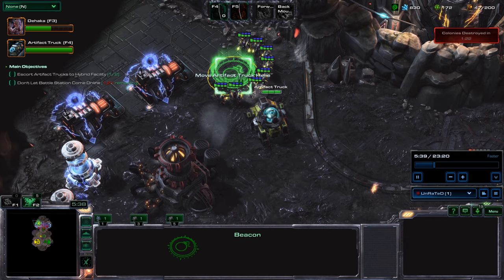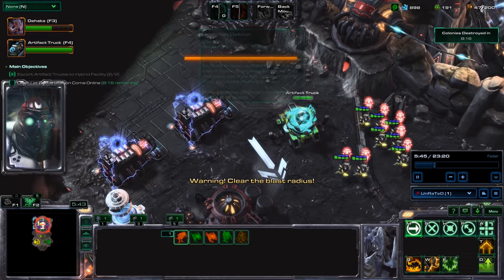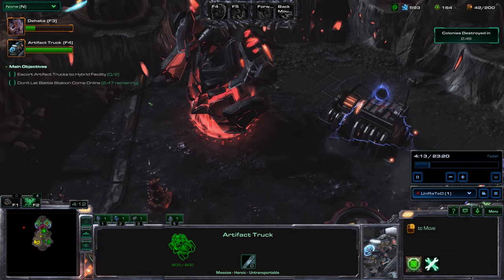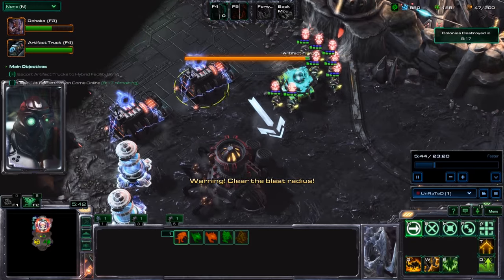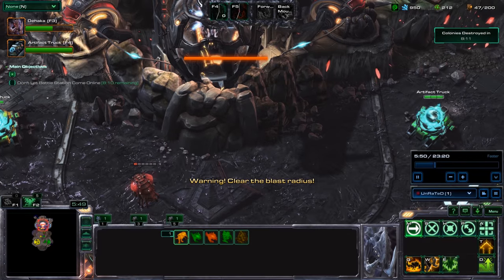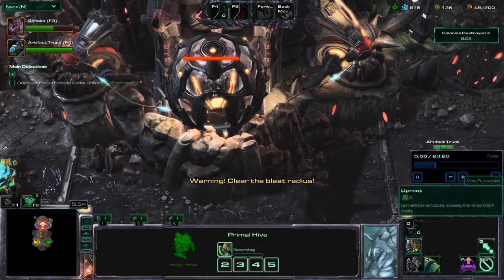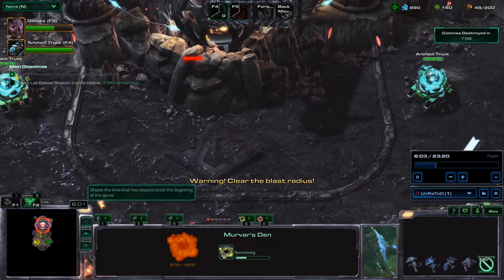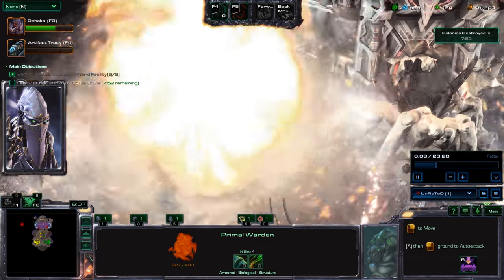At every main objective location there will be at least two Gatekeeper Constructs hovering on top of a beacon. That beacon is where you will need to place your Artifact Truck. Both you and your teammate will have to place your Artifact Trucks onto those beacons. Once both beacons are covered, the Hybrid Facility will explode in a nuclear explosion and that area will be cleared out so you can move on to the next main objective location.